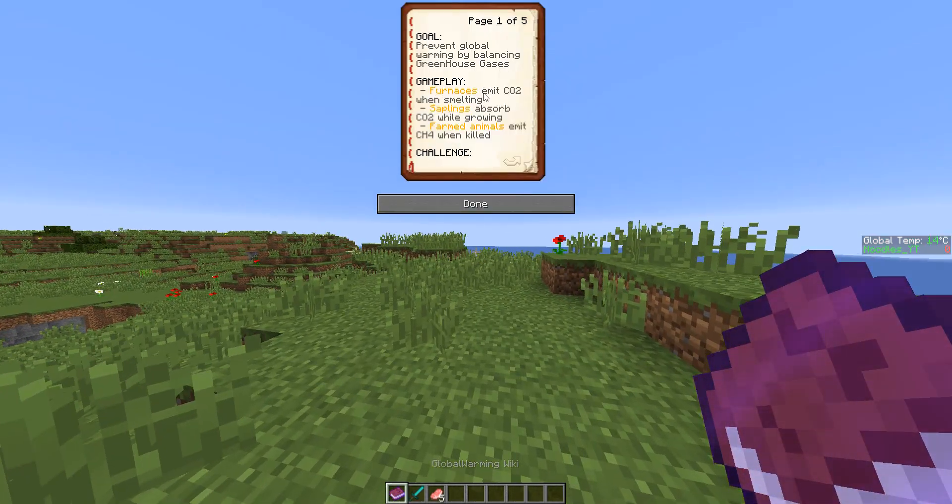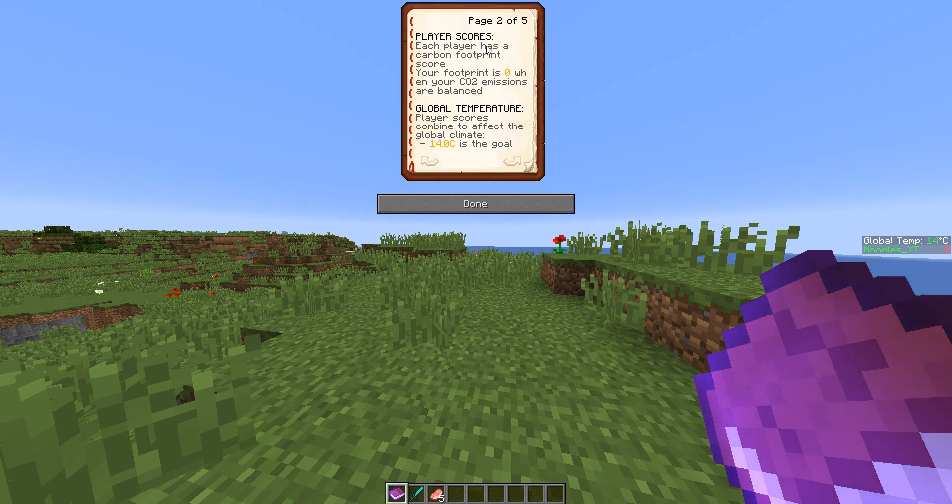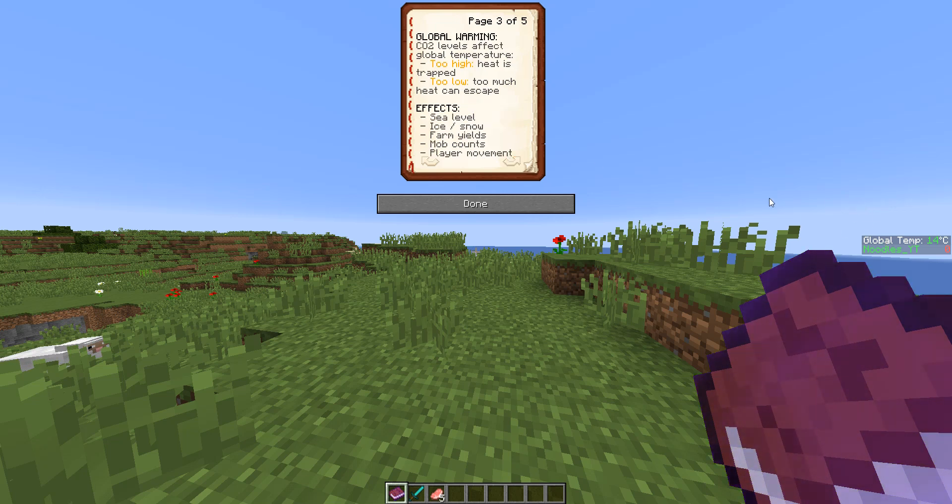Let's go through the Book of Night. Furnaces emit, farm output is challenged, and each player's carbon footprint is zero when you start. Global temperature — 14 is the goal; you want to keep it at 14. Too high, heat is trapped. Too low, heat can escape. The effects include sea level rise, snow and ice will melt, farm yields and mob counts change, and player movement will slow.